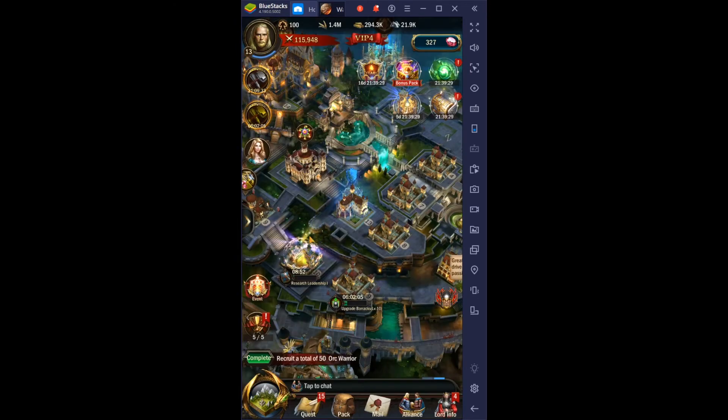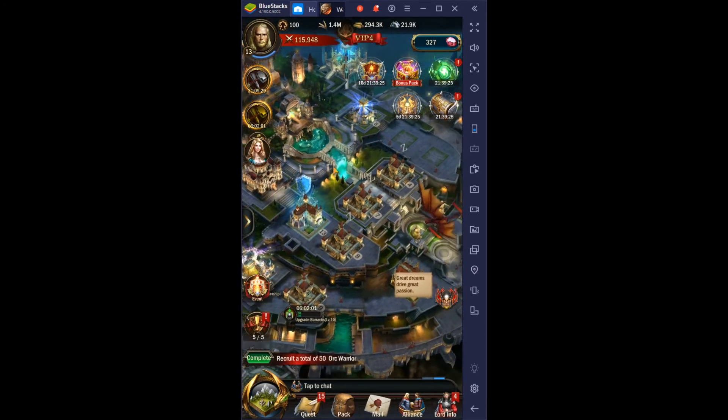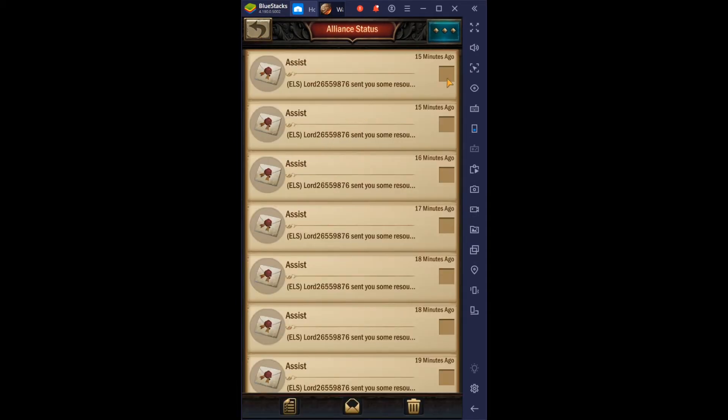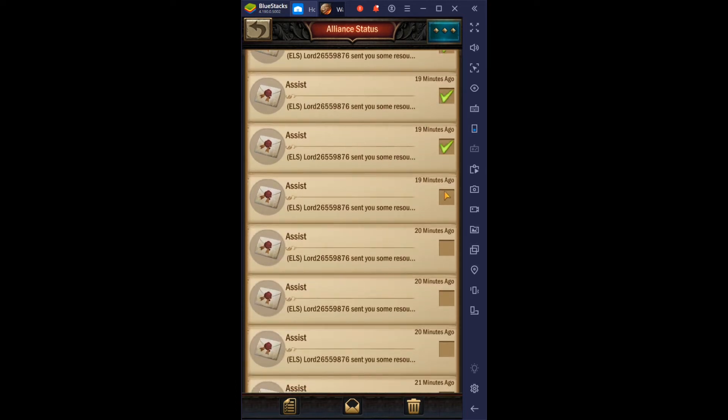We got some skill points as well. I said I was going to use these at castle upgrading but I didn't need to — I reinforced from another account. You can actually see it here — I reinforced all these resources in, so we can get rid of these things now since we don't need them.